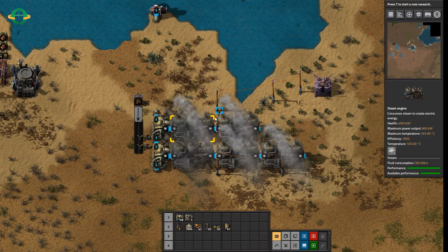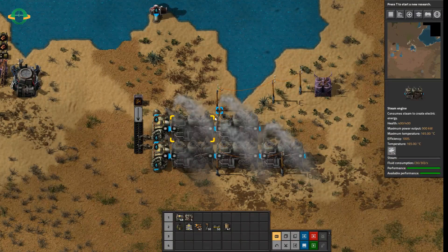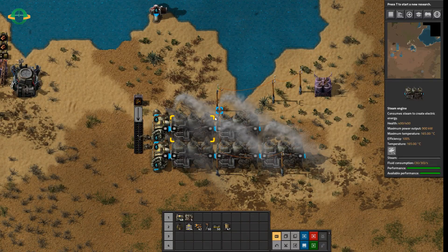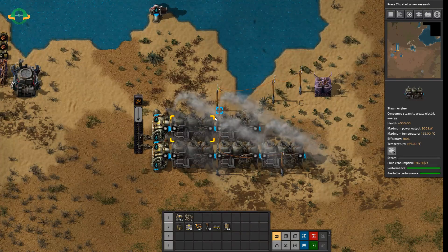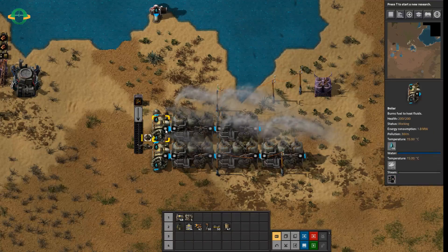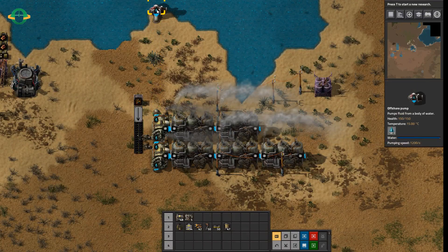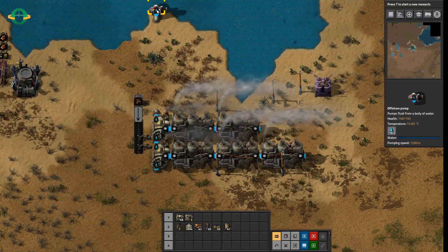Let us begin with power. It's one of the first things that you will build where you'll think, oh boy, how many steam engines, how many boilers do I need, how many offshore pumps do I need? The really quick answer is two steam engines for every boiler, and 20 boilers on one offshore pump. So now let's see why that is.